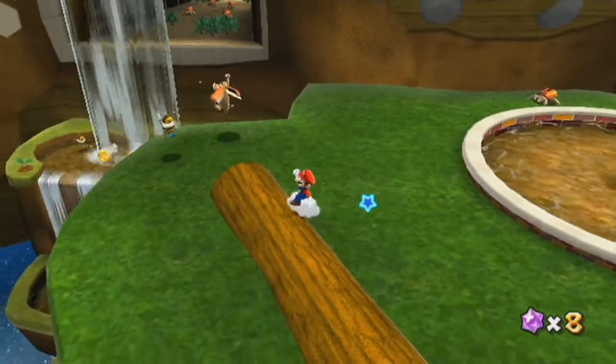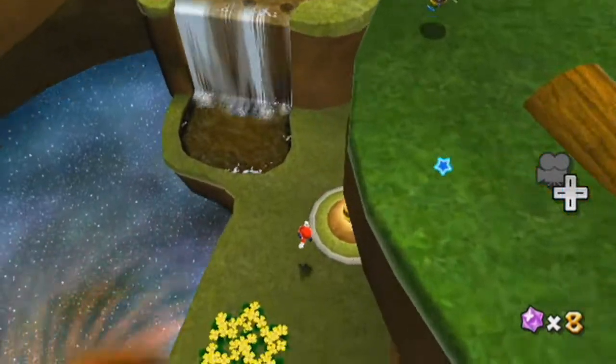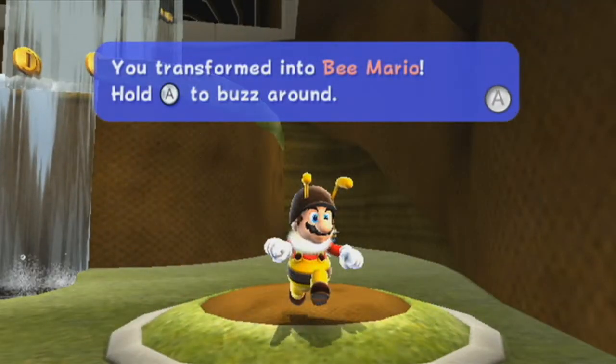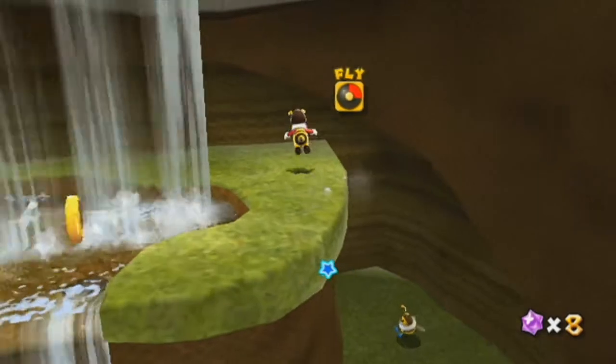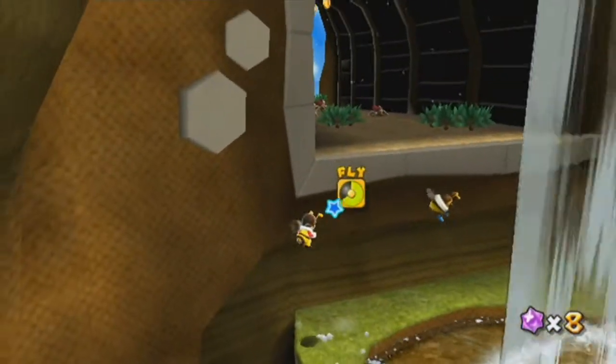This mission — I said I played the game a few weeks ago, but I haven't actually played the beginning mission. So yeah, we get the Bee Mushroom and we transform into Bee Mario. Hold A to buzz around — and by buzz, I mean you can fly like this. Although you will lose your fly power as you fly, obviously.